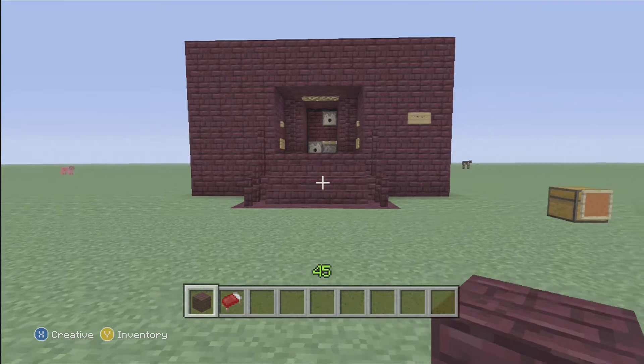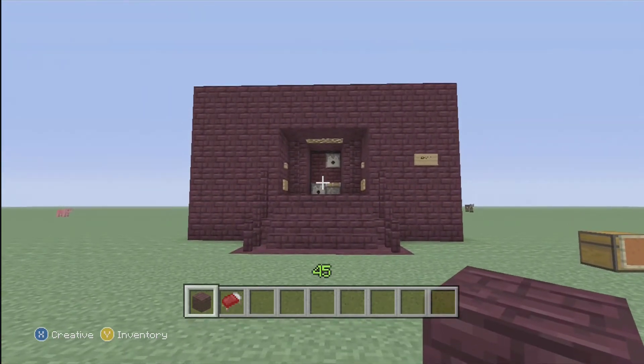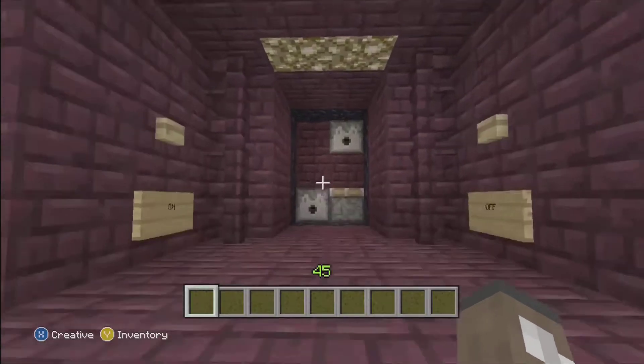What's up guys, this is DC Milk. Got something kind of special for you guys today. This is Minecraft on Xbox 360. And with our new update we're now able to have on/off switches for nether portals. So I'll let you see how it works.